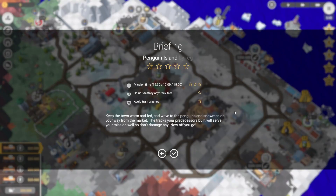G'day! Today we're going to have a look at level 17 in the Sapphire DLC of Train Valley 2. This one is called Penguin Island. We have 15 minutes. We can't destroy any tractiles, and we have to avoid train crashes.